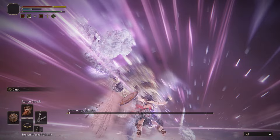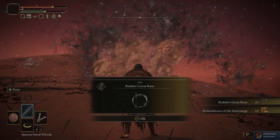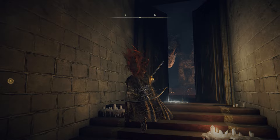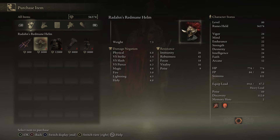Once he's defeated, not only will you unlock some new areas around the world, but you'll also have the opportunity to get his armor and his weapons. From his death you'll get his remembrance and also 70,000 runes. You can use these runes to buy his armor set — just fast travel to the Roundtable Hold and go to the lady with the two fingers just behind the round table. You can go to her shop and purchase the armor set. The full armor set costs 36,000 runes in total, but you've just got 70,000 so that's nice and easy.